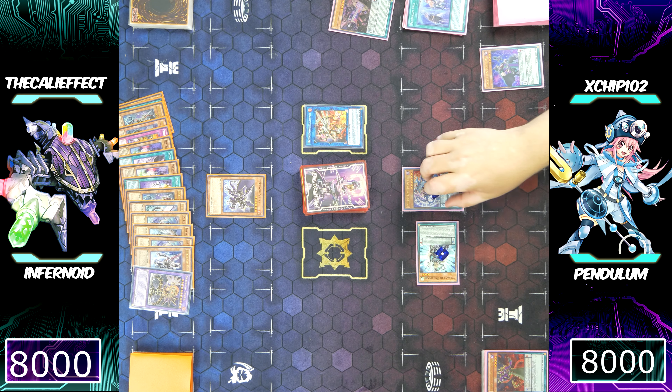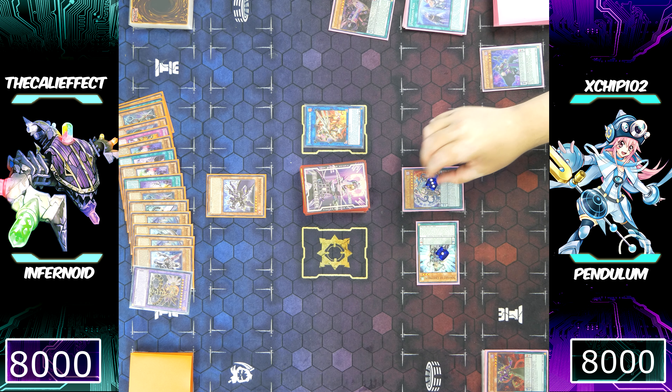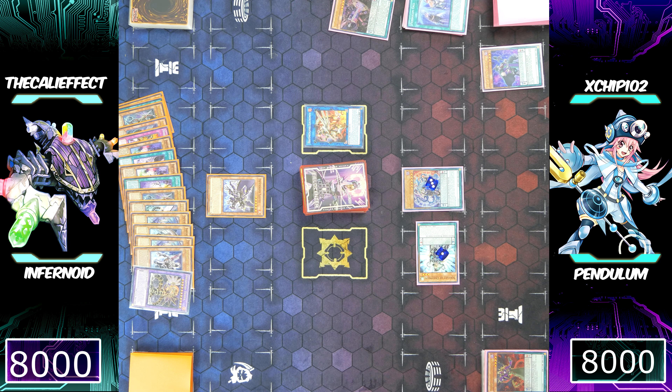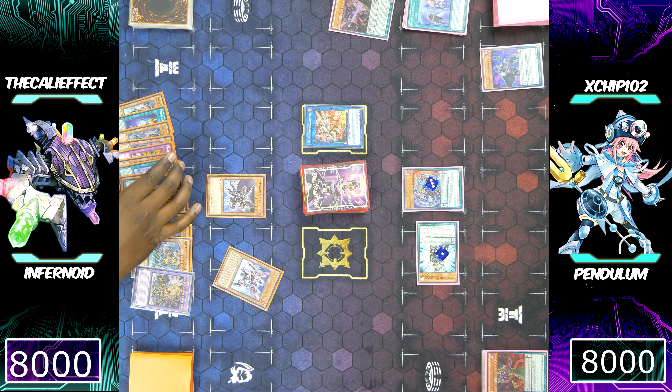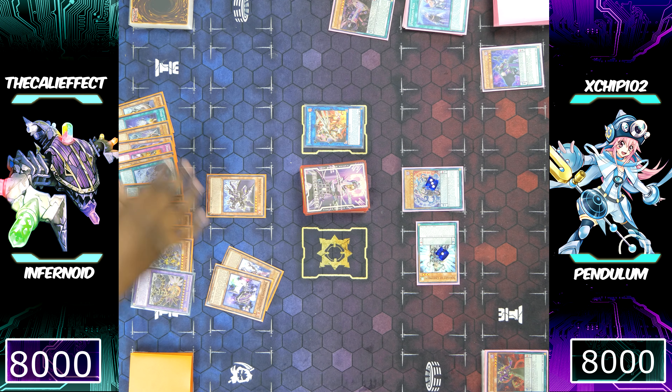In his defense, I could just link off Tierra and Infernoid Seitsemas to make Duelittle Chimera and then special summon the Infernoid monster back anyway. Then I would have been able to use Duelittle Chimera to add an Infernoid Decatron, normal summon it, and fuel my graveyard even further.